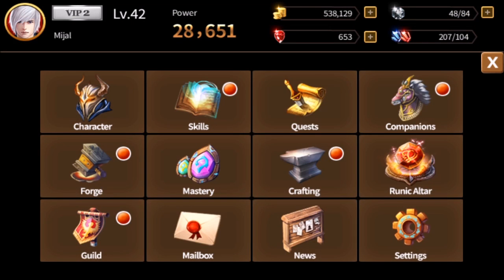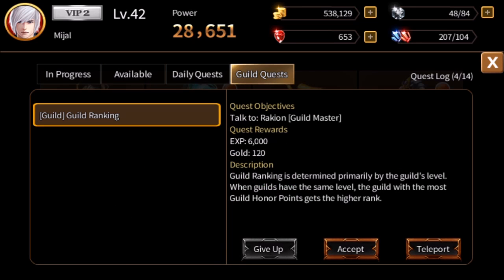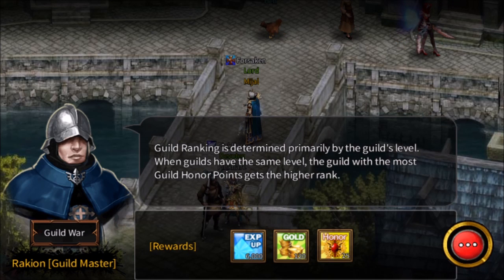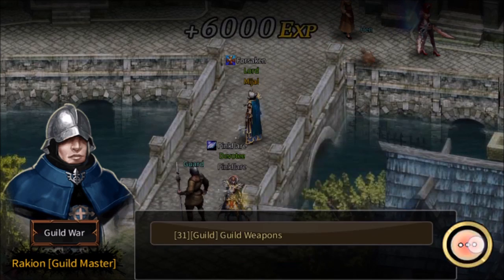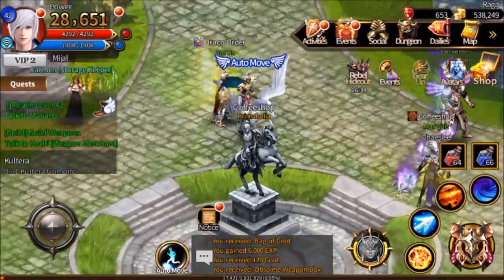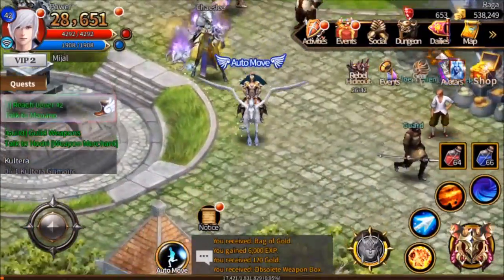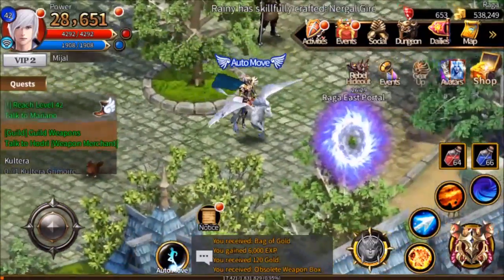The guild also has the guild quests. We can hit this quest button right here and hit accept. You can have up to 10 guild quests that will feed you in order. Several of the quests are just listening to them talk about the guild, or fetch quests to run back and forth between people. They'll give you gold, experience, and in a few moments we'll finish them and have a daily.